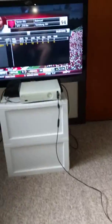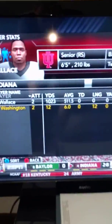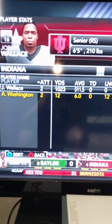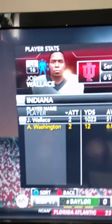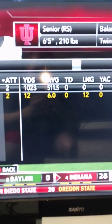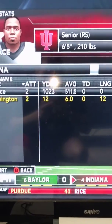Okay, this has got to be the most insane glitch I've ever seen in NCAA Football 14. Look at that stat line — two rushing attempts by my quarterback, 1,023 yards. What?